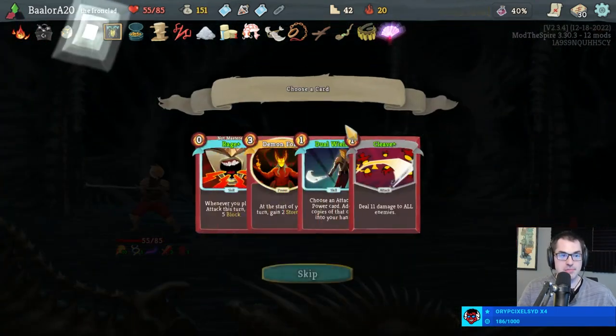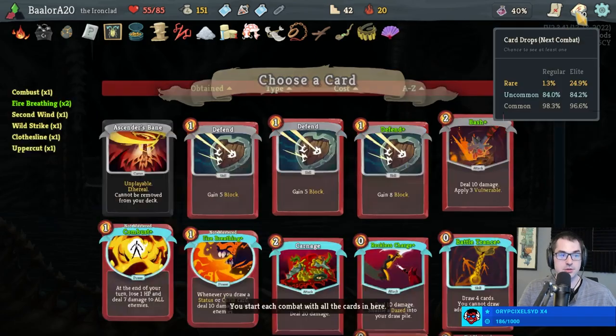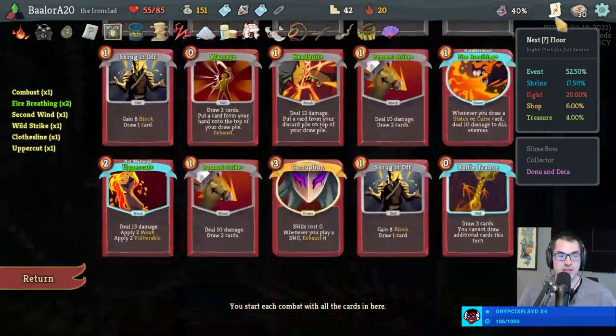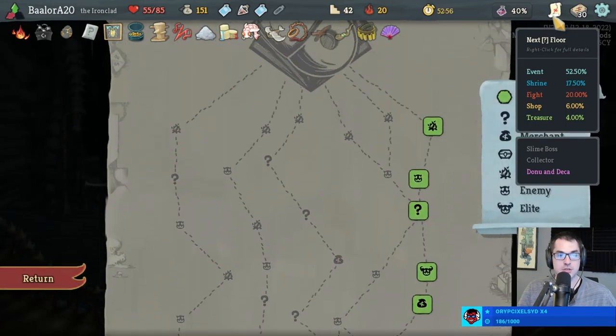We lost a pretty big chunk of health but it's nothing we can't get back. Could have mastered Rage on this run — I think Rage is still a good addition here as a way to get block. Dual Wield could let us make copies of attacks or powers, but I'm not 100% sure that would be useful.